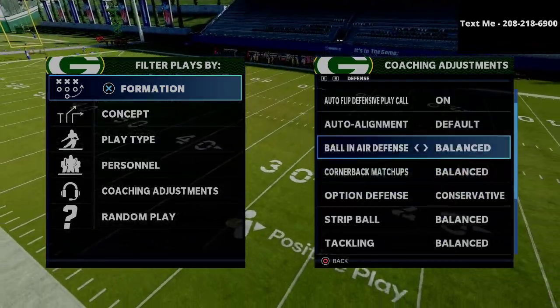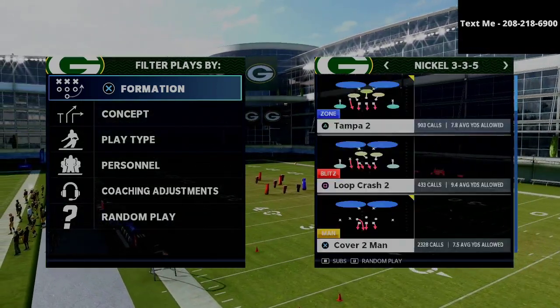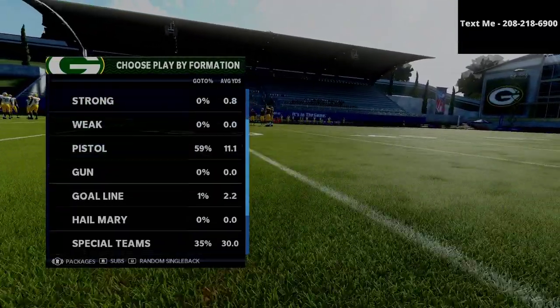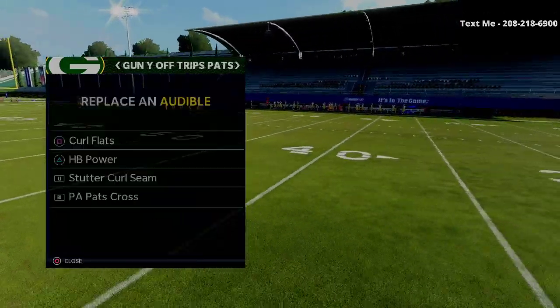So my option defense is gonna be on conservative, ball and air defense is gonna be set to play ball. From there I'm gonna come out in 335 Normal just to get better personnel on the field, and then I'm gonna grab the U-Trips and a couple of the popular passing concepts from this playbook.